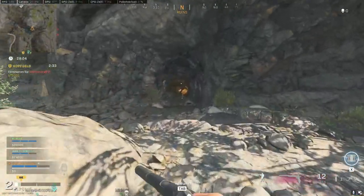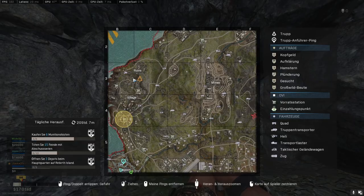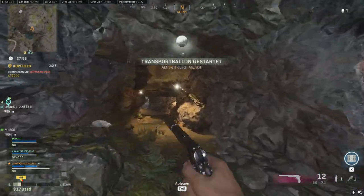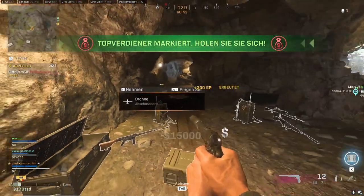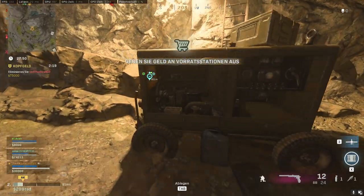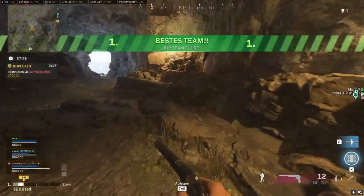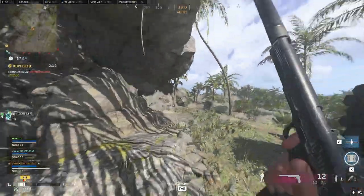Here you can see the location of the secret spot. It's in the northwest of Caldera, near the ruins area. And now we are entering the cave. Let's go further.